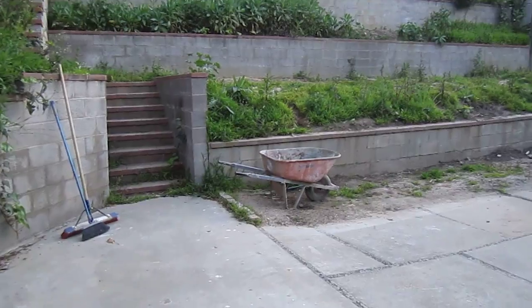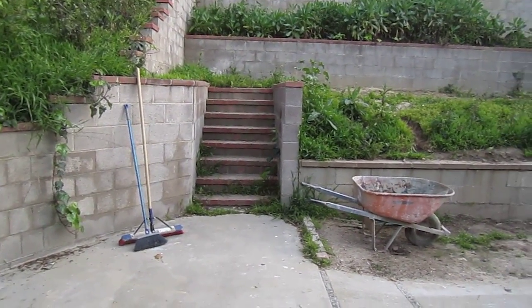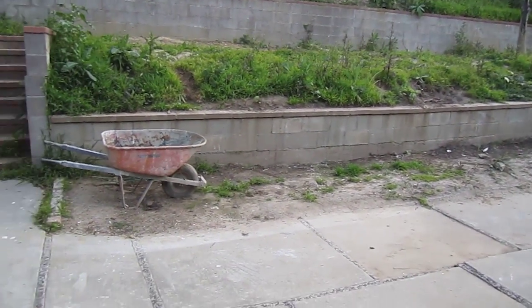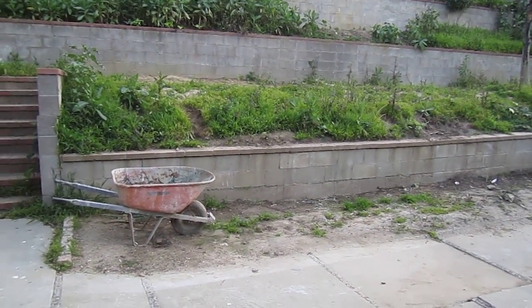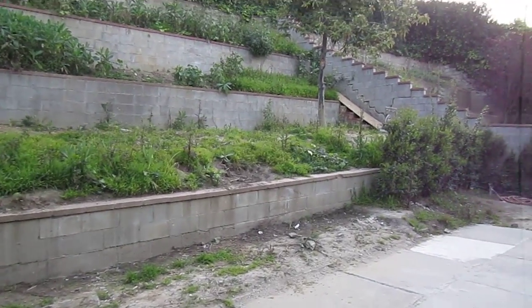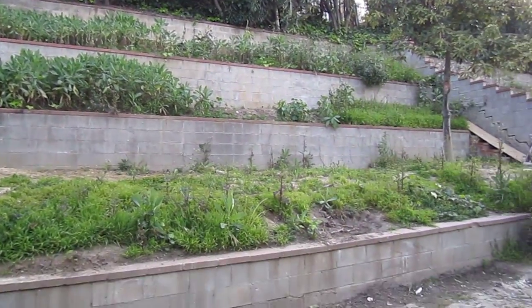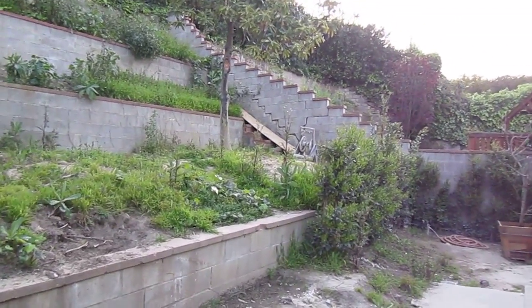The idea is to either have the rig ramp up these steps, or we can take down this wall since it's going to come down anyway, pile some dirt, ramp up to the first terrace, and then the rig will need to actually go to the next level right here. An idea would be to ramp up over there in the corner where the other steps are.